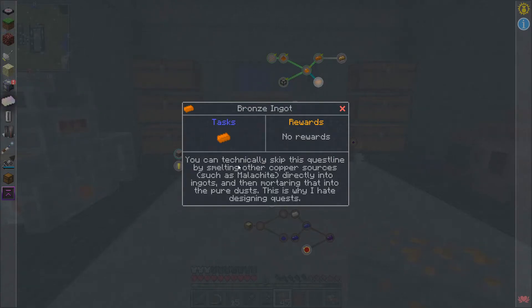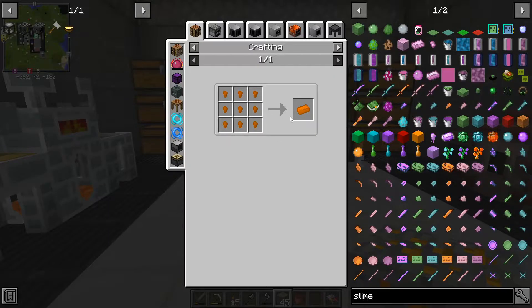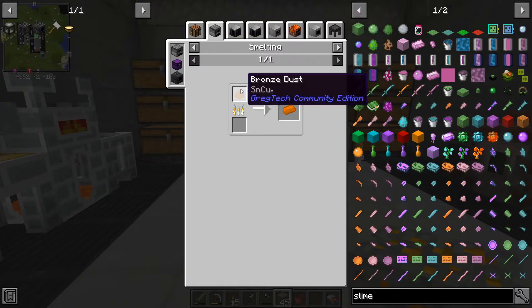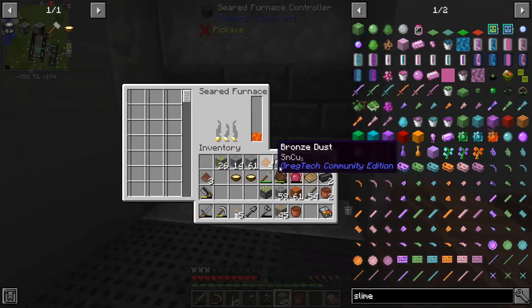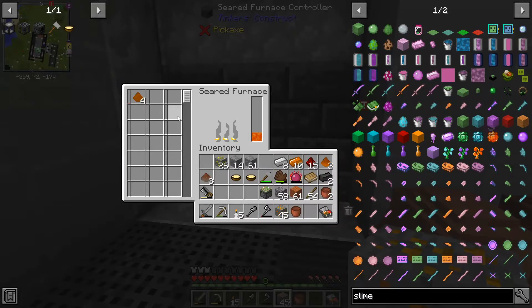Bronze — you can technically skip this quest line by smelting other copper sources such as malachite directly into ingots, and then mortaring that into pure dust. This is why I hate designing quests. Can we stick our bronze dust in here and smelt that up now?